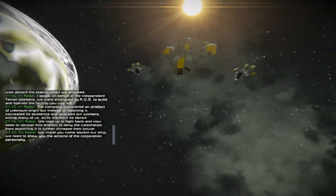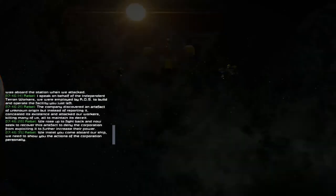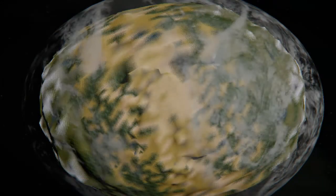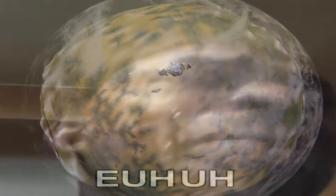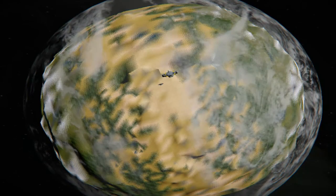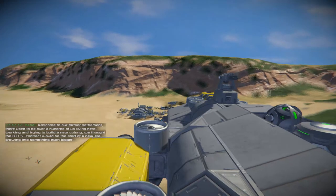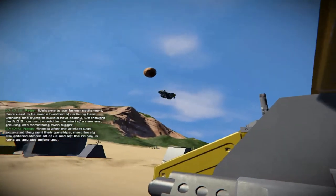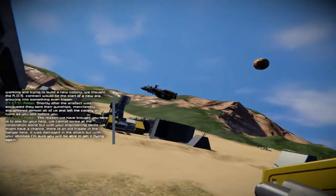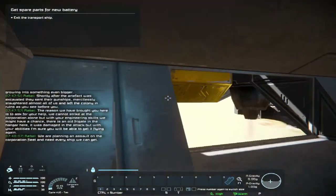Y'all can read that — I'm not reading nothing. Welcome to our former settlement. There used to be over a hundred of us living here, working and trying to build a new colony. We thought the ROS contract would be the start of a new era, growing into something even bigger. But shortly after the artifact was excavated, they sent their gunships — to the blah blah that I don't even care about because I can't read it.